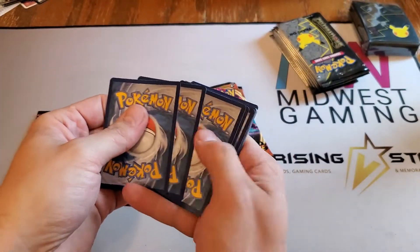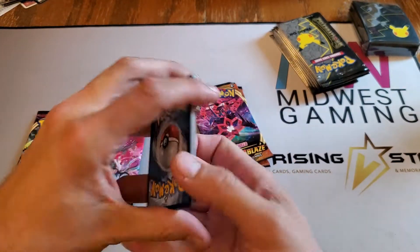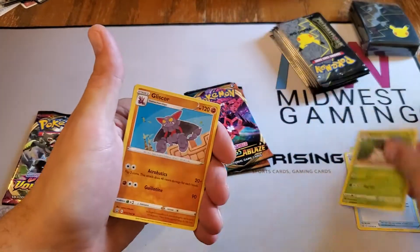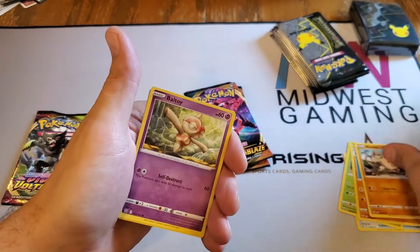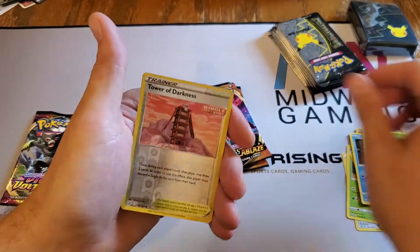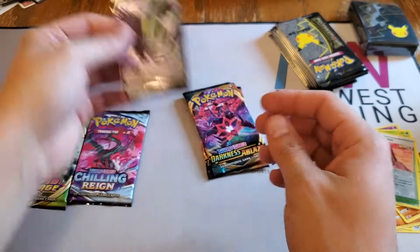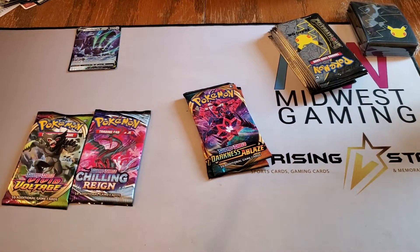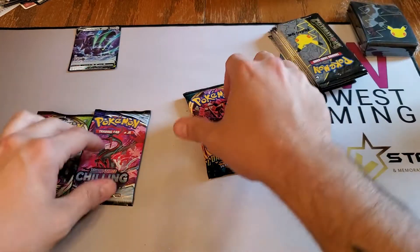This is Battle Styles. Psychic energy, Level Ball, Spewpa, Gliscor, Mankey, Boltund, Corphish, Cacnea, Tower of Darkness, Corviknight V - okay, so we actually get what would be considered a hit.